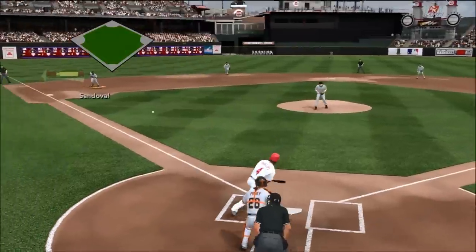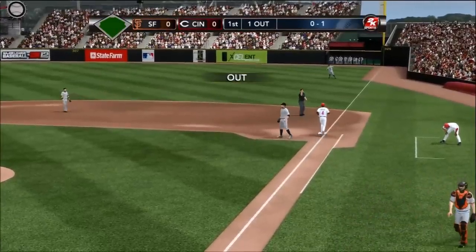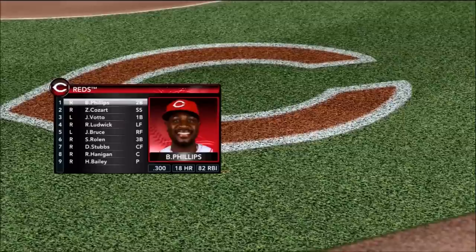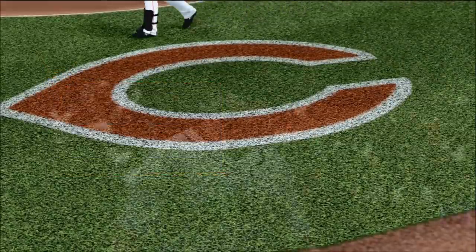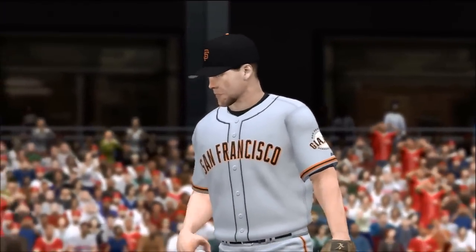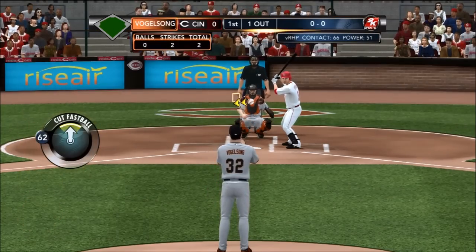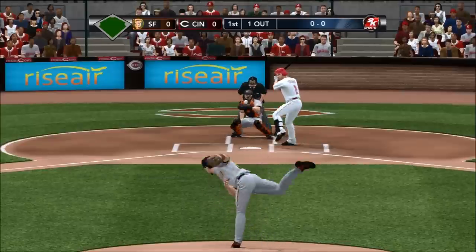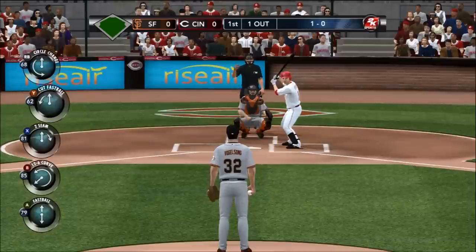The pitch — Phillips grounds it. Sandoval gets it and Phillips is retired. Brandon Phillips: he can hit leadoff, get on base, steal bases, or hit fourth and drive the ball out of the ballpark — a very unselfish player. The glove is always there and now the bat is starting to come along, making him so dangerous. Vogelsong's wide that time — ball one.